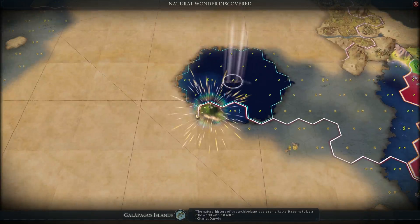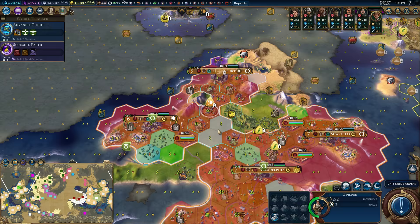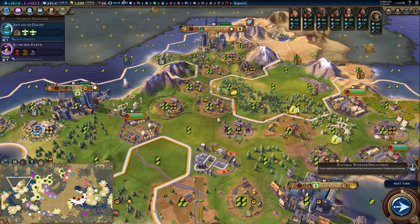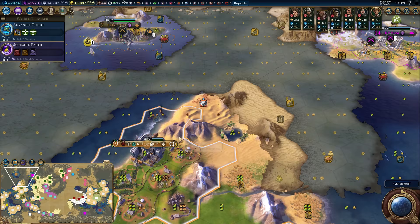Hey — the Galapagos Islands! It's very remarkable. Well, that's neat. Keep building outback stations — you get the plus one production here. We've got aluminum over here, so Kloggenfort will eventually reach over there. Good.